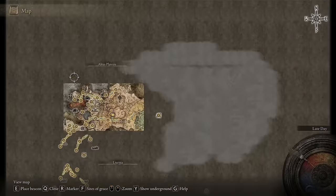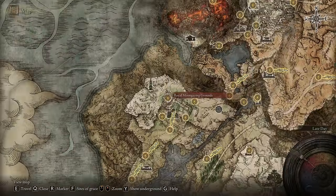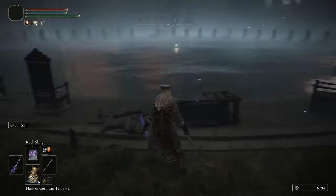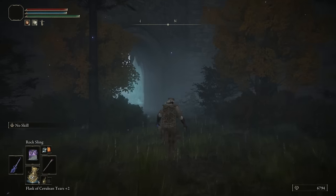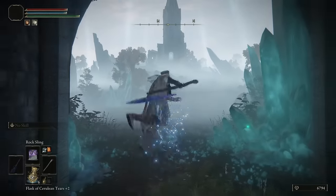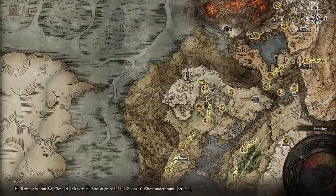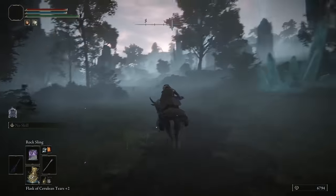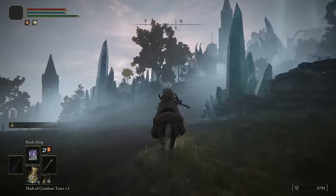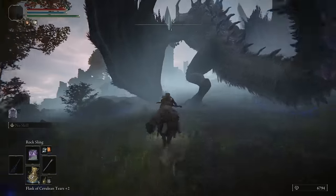Now we're going to jump back to the map and head over to the Royal Moongazer Grounds. You will need to have beaten the boss in this area so that you can get the gate open. Once you've beaten that boss, the gate will be open and we're heading all the way back to a tower. There will be a dragon that plops down in front of you — just ignore it and run right past.